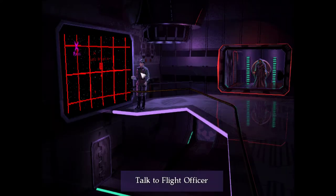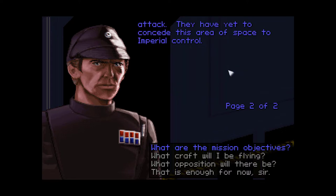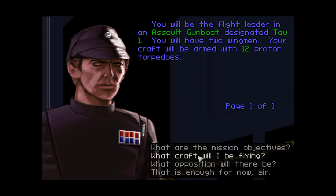Construction on the new space installation NL-1 is proceeding well. It is nearing completion, and all systems are operational except the shields, which are functioning at only 50% of their normal level. The final work will be finished shortly. We are to defend the area around the new station and the Ludwig, driving off any rebel attack. I'll be the flight leader in assault gunboat Tau-1 with two wingmen, armed with 12 proton torpedoes. Looks like we're expecting capital ship threats if that's the default loadout.